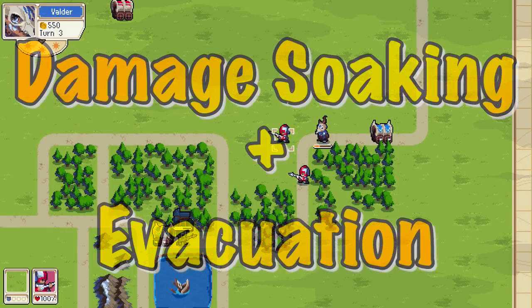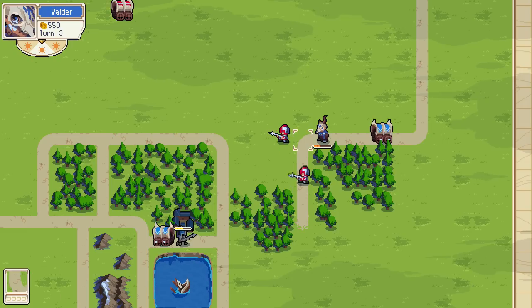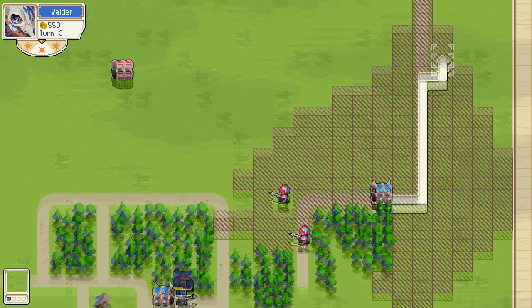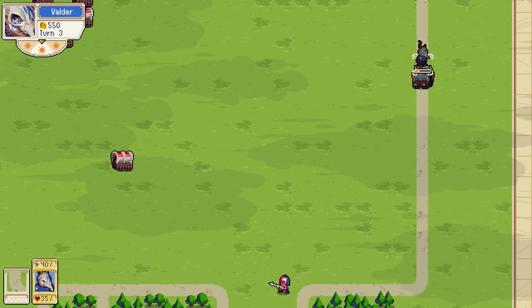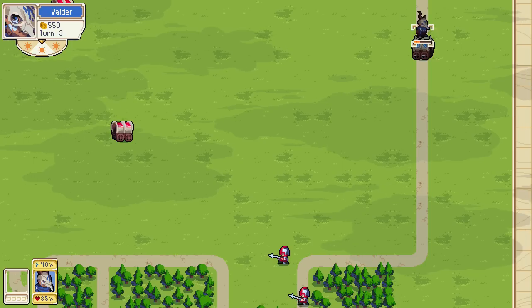The last strategy is damage soaking. Here we have two spearmen that can attack Valder — he's only on 20 health, so either would be able to take him down. What you can do is use the wagon to evacuate him completely out of there, and at that point he's completely safe. This is great if you have units on the edge of death and you want to protect them. Obviously the best example is the commander: load them into a wagon, let it take the hit, or just run away — which is an incredibly effective use of the wagon.